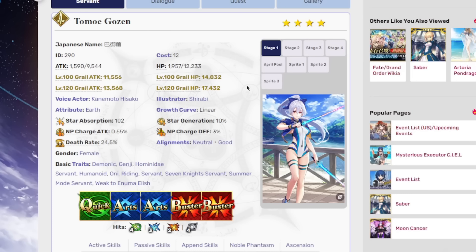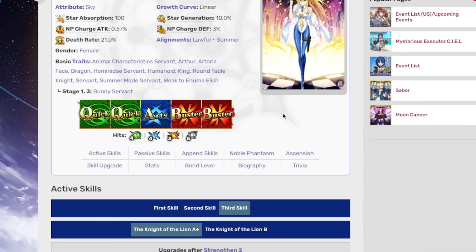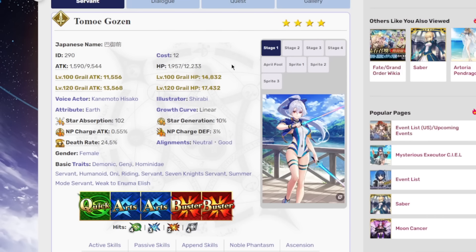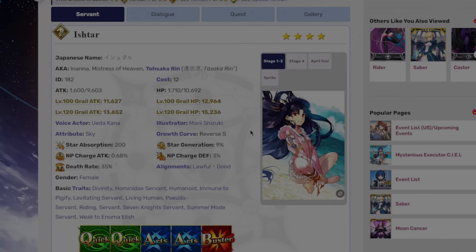I think all of these are relatively solid. Ruler Artoria and Tomoe won't be the most impactful — it's kind of like, hey, do you like using them? They're now a little bit better. But Ishtar's buff is really good because she's free — everybody has access to this servant. Not only is she getting a lot better, but everybody will benefit. This is definitely the most impactful buff I saw today. Let me know your thoughts in the comments, leave a like on the video, subscribe to the channel for more FGO content, and I'll catch you guys in the next one.